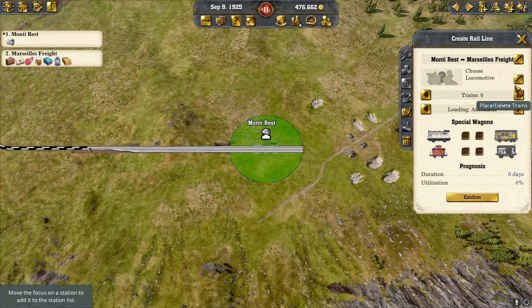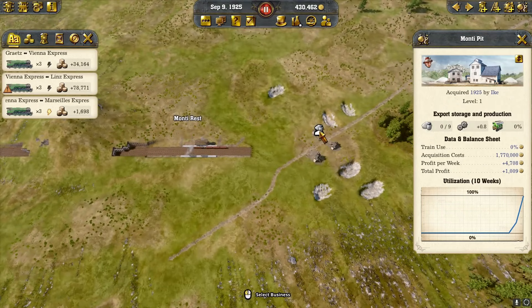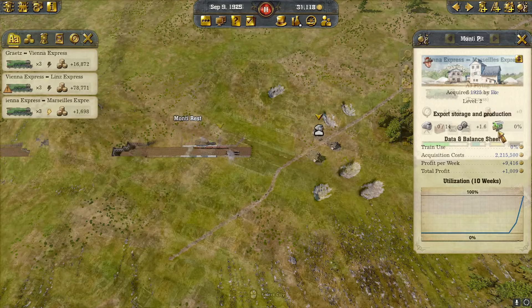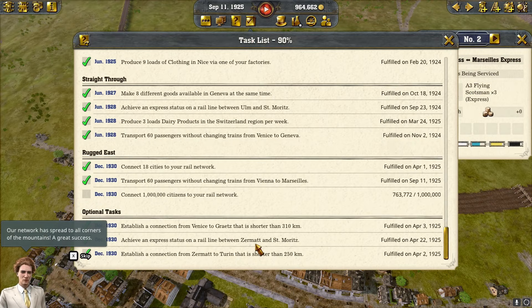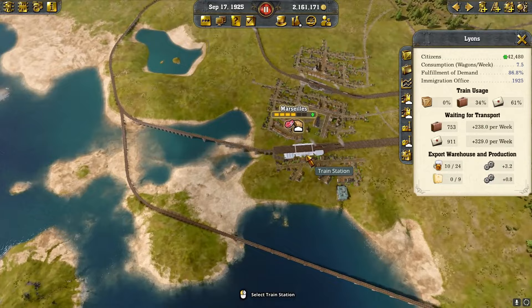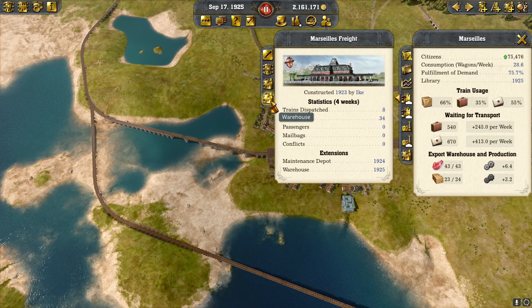We're going to have to upgrade this a bit. Our network has spread to all corners of the mountains — a great success. It's a mad dash for growth, so we're going to put a dairy down in Lyon so the dairy can spread down to Marseille.